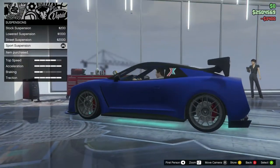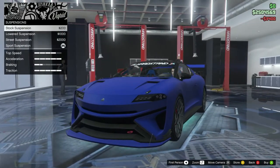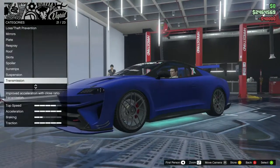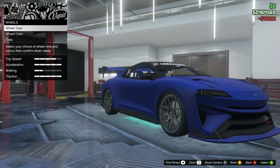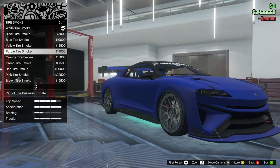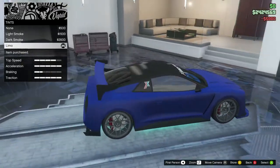Suspension - we're going to lower it to sport suspension. Look how much the car goes down - Jesus. Transmission - race transmission. Wheels - I actually kind of like the wheels that are already on there. Bulletproof tires. Tire smoke - of course it's going to have to be blue. Windows - limo windows.